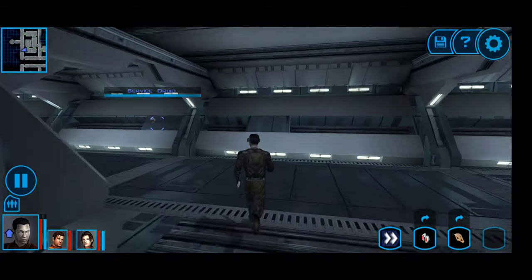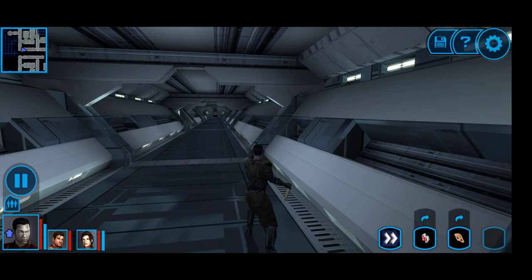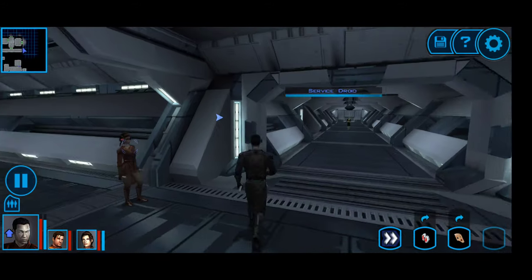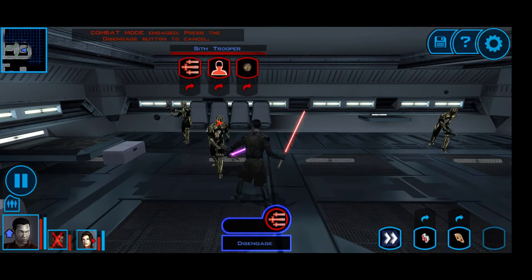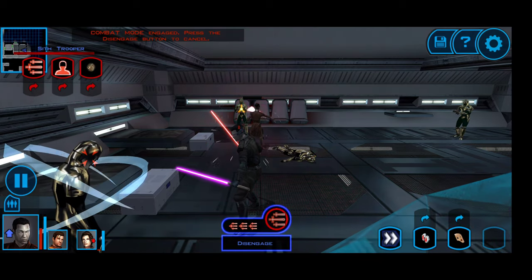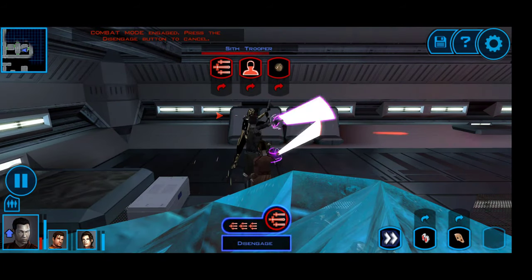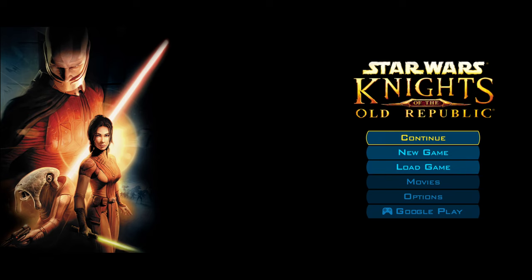I'm going to go the other direction and see if I can find that third barracks. Even though there's a bunch of troopers in there, it's going to be a matter of possibly getting more equipment, more grenades, and things like that. The door is unlocked — and I am dead. I guess I couldn't take that much firepower.